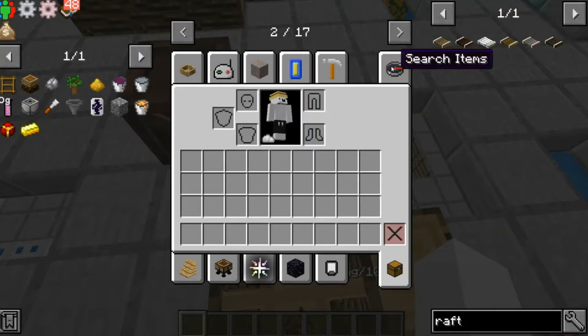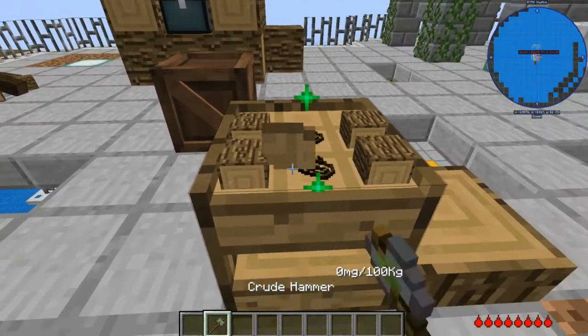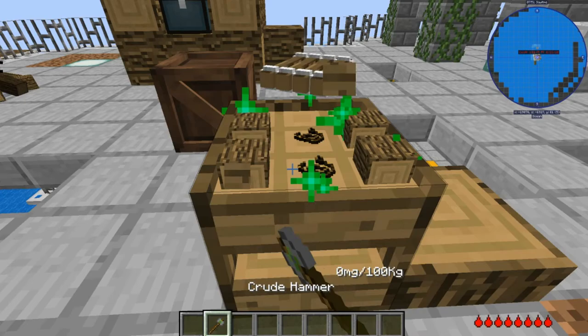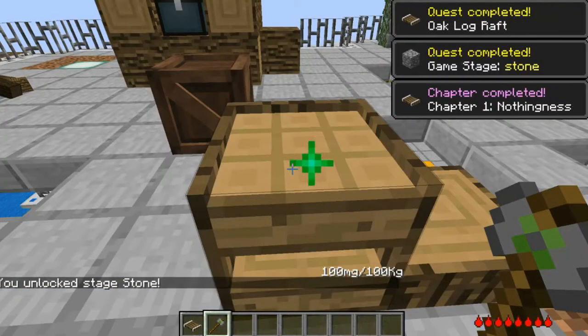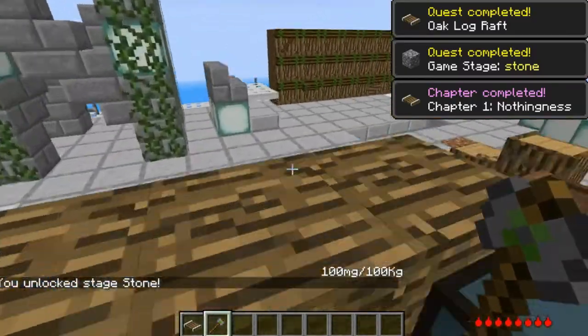I'm trying to hurry this up. Here's the hammer — you right click. Right click is basically your normal interaction button. The game starts loading and then — look at that — we unlock stage stone!